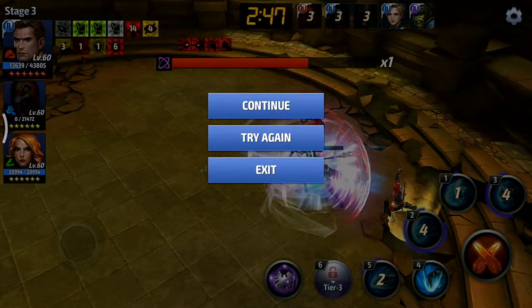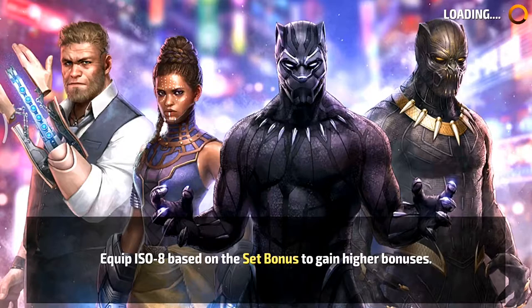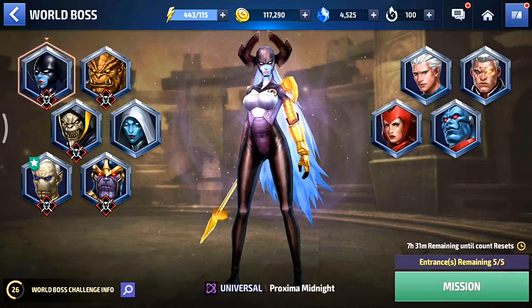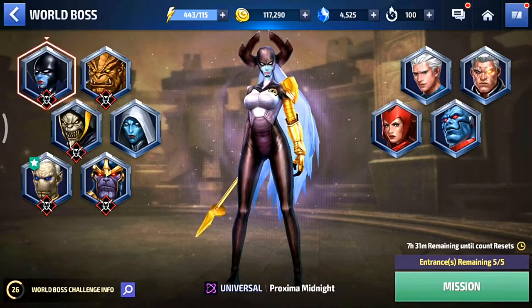You guys can see I wasn't even procing — so let's try stage 5. Let's see how he compares to my Minerva. My Minerva can do up to stage 7, and if you guys want I'll buy her uniform sometime later because I'm saving up crystals for the deluxe pack for the epic quest. I'm almost more than halfway there — I'm at 4500 crystals and I need 6600.